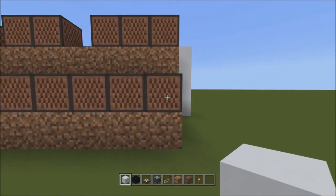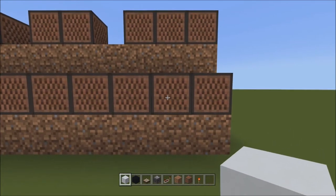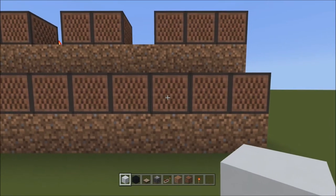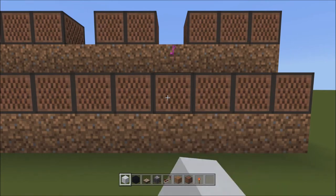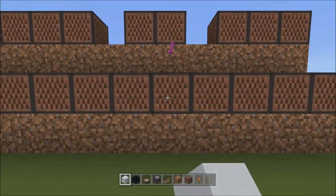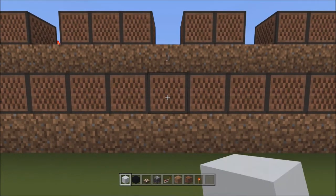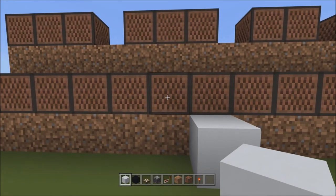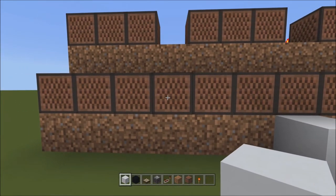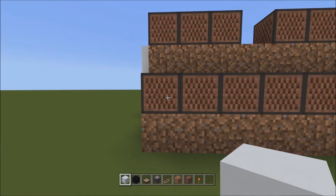Now we're going to do the bottom row. For the bottom row, the sequence is: 1, 3, 5, 6, 8, 10, 11, 13, 15, 17, 18, 20, 22, and 23. Go ahead and program those in.